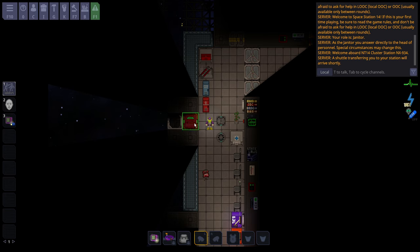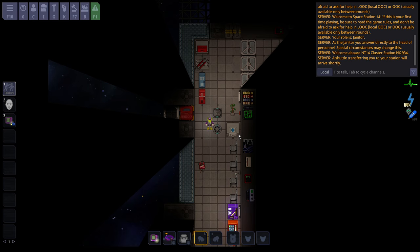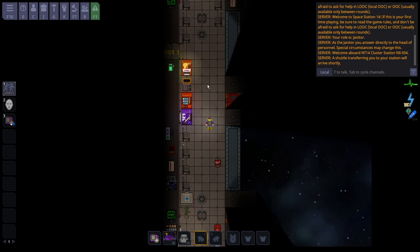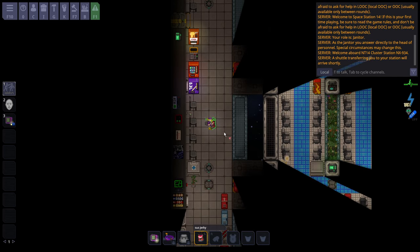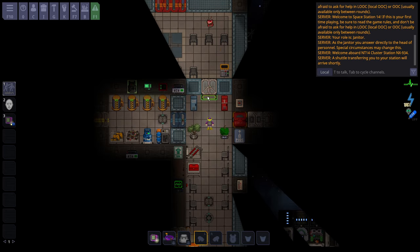As soon as you get in the station, you might notice some things are upside down. Press 8 on your numpad to flip your camera direction to the correct orientation — this is something very commonly mistaken, even with more experienced players. Space Station 14 is an open-ended sandbox role-playing game. As the janitor, my job is to clean messes. The more you focus on your role when you're new, the better your role-play is going to be. Be the stereotypical janitor — pick up that empty bag on the ground and put it in the disposal unit. You've just done your first role-play action.